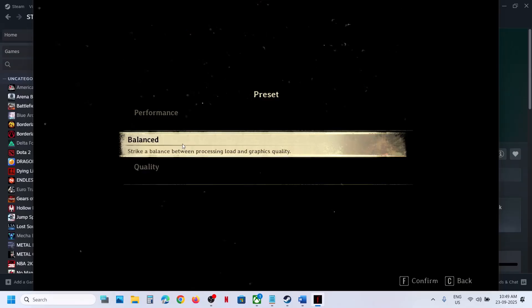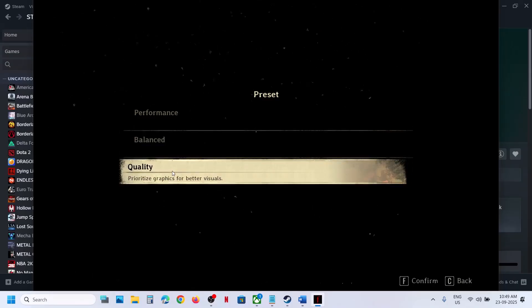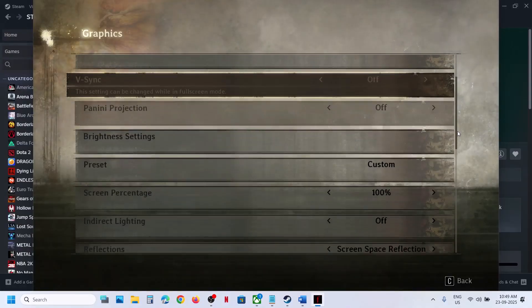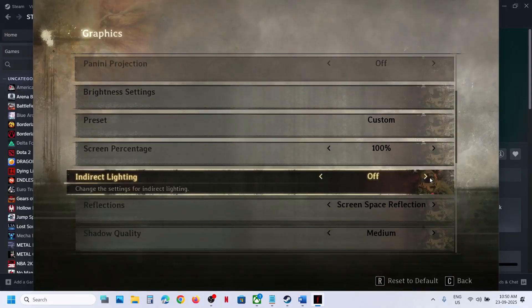Balanced is working fine for me. You can try Balanced or Performance quality and check which one works fine for you. Scroll down and find Indirect Lighting. If it is set to Ultra High or Epic, set it to High or even turn it off and then check the performance.